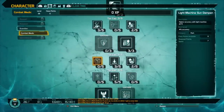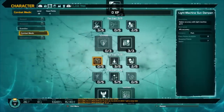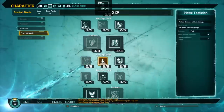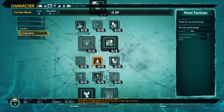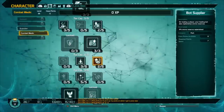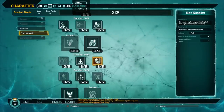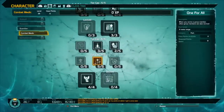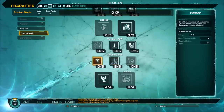The weapon perks are Light Machine Gun Dampen, which increases the LMG's accuracy, Pistol Tactician, which increases critical damage with pistols, and Bot Supplier, which increases the amount of ammo your bot can replenish when healing you. The next three perks are Hasten, One for All, and Bot in Power.